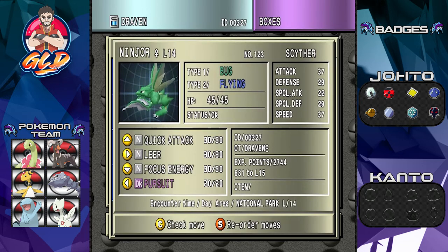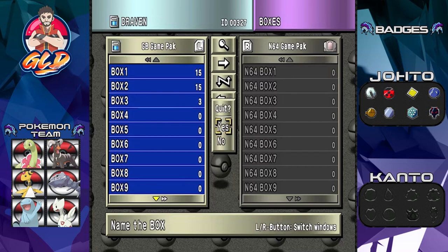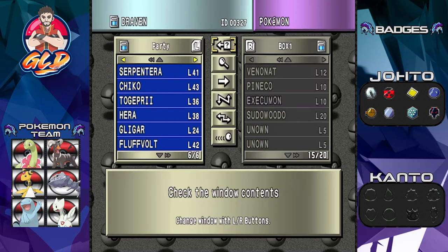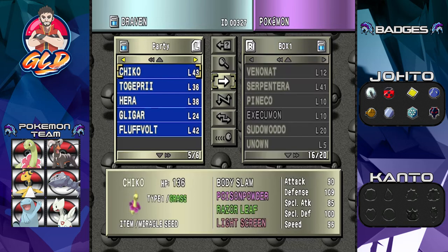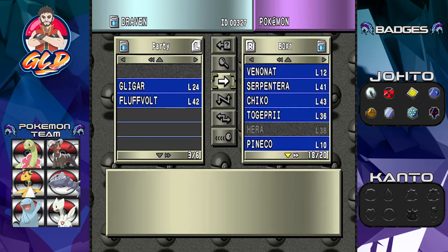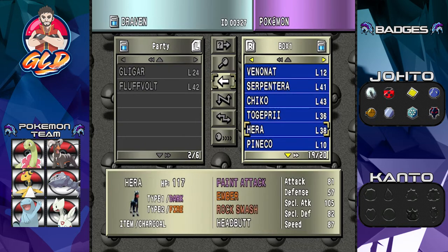I'm actually going to trade for Ninja right here. Let me check — move box, move, reorder, exchange boxes, name box. Let's go ahead and reorder Pokemon. We need to trade some Pokemon to Pokemon Yellow; it has to be current. We need to actually move a few Pokemon to make sure that things stay current.